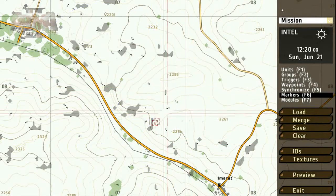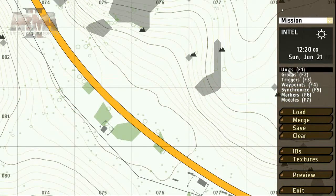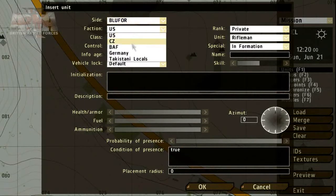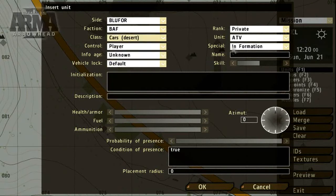First off, let's place a single unit. Select the Units tool or press F1 and double-click on the map where you'd like to place your new unit. We get a few options to set, including the unit's side, faction and type. For the moment, these are the only options we need to worry about.